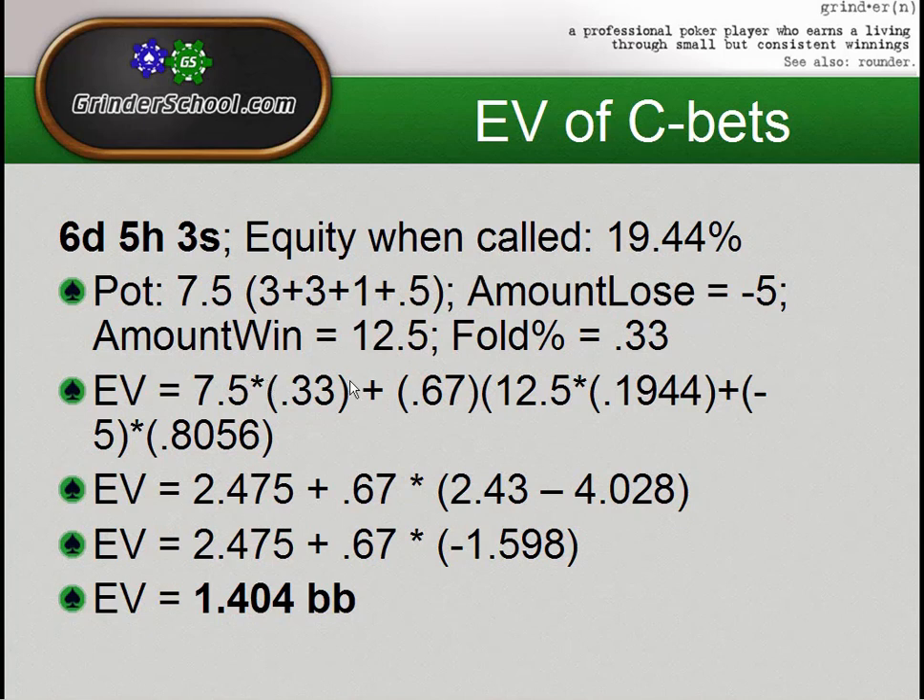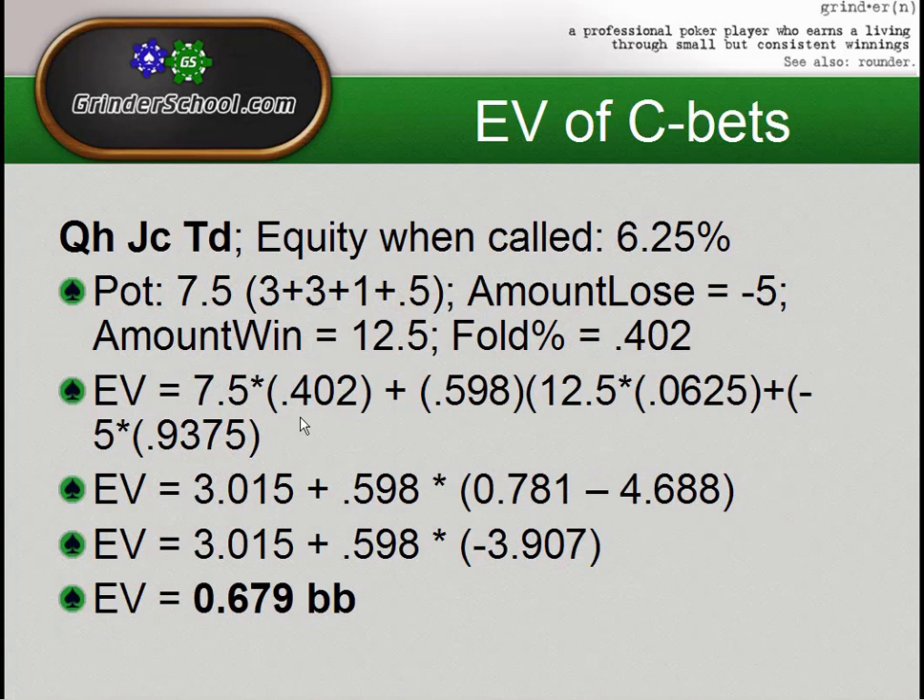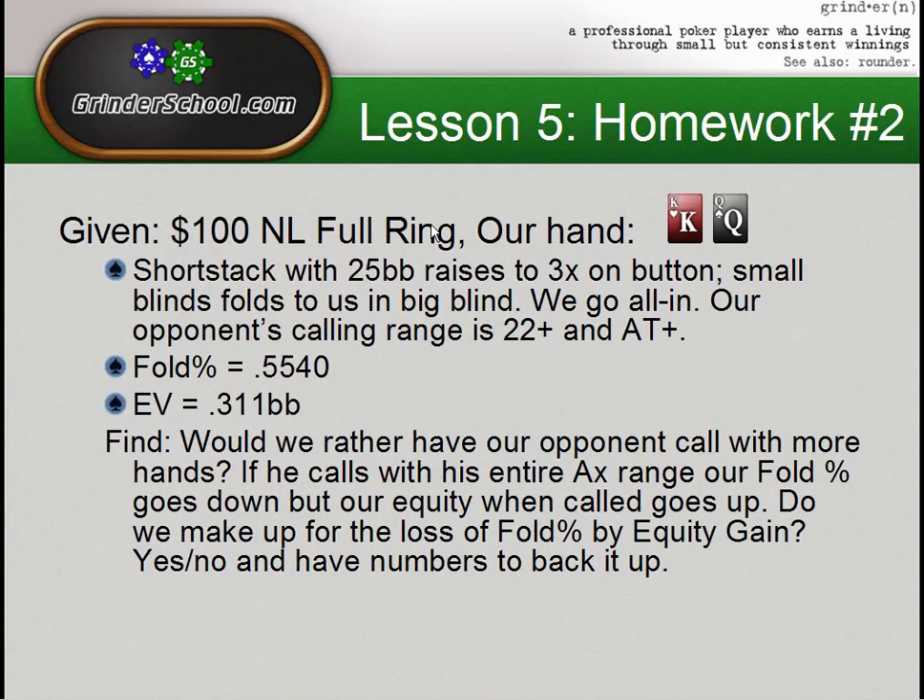Keeping the pot the same and given that the fold percentage hasn't changed nearly as much, even if we added another 10% fold percentage, our opponent would have to fold roughly 50-55% of the time with this equity to equal the same number of big blinds. So keep in mind, guys — equity when called is a very big factor when determining which boards to c-bet.